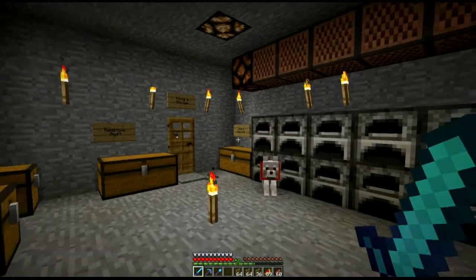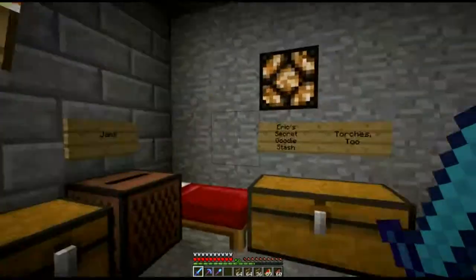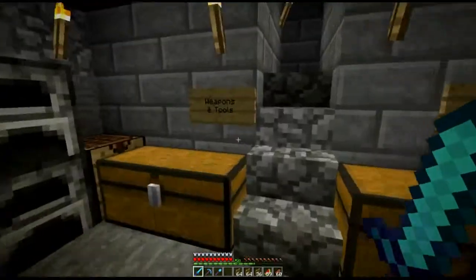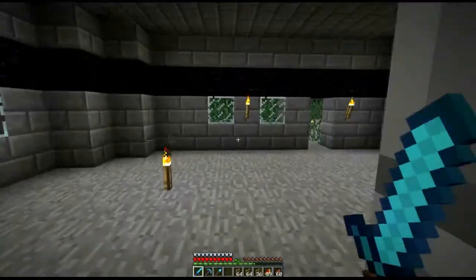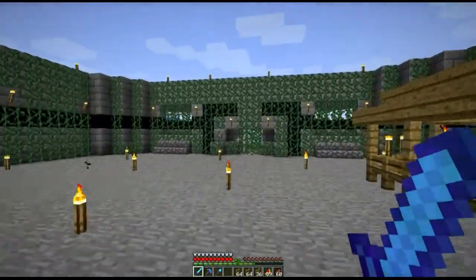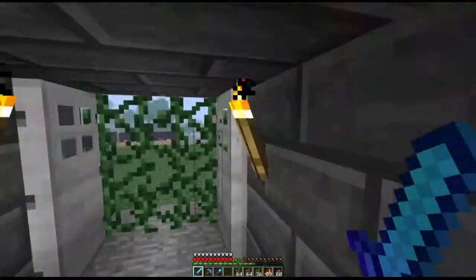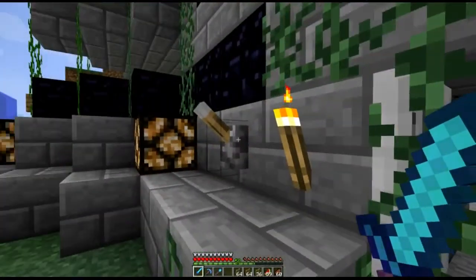Howdy Blockheads! Eric here with yet another Minecraft with Eric. As you can see I've turned the default texture pack back on, because I've updated Minecraft — 1.3 Release Candidate 1 just came out today. So we're gonna check out what I've been waiting for: villager trading.